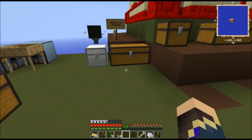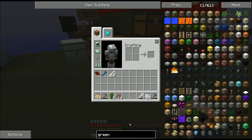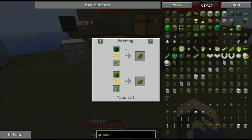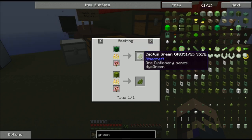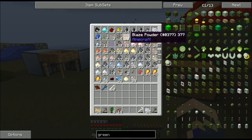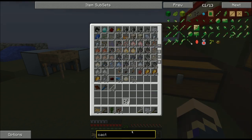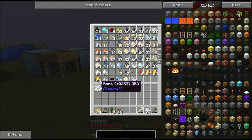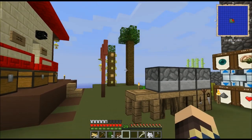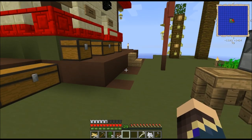Now I need green. To get green I need cactus, because cactus green is the easiest green dye to get - made by smelting cactus. To get cactus, I need the cactus seeds I got from sifting sand early on, and I'm going to need to build a bit of a system. The cactus I can set up to automatically grow and collect - I'll be right back once I have the materials.